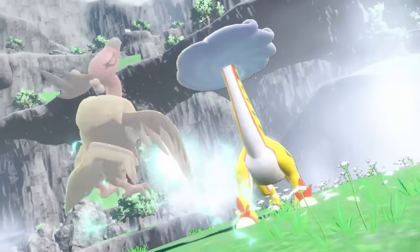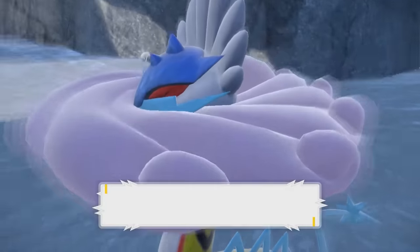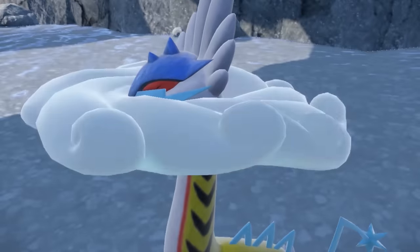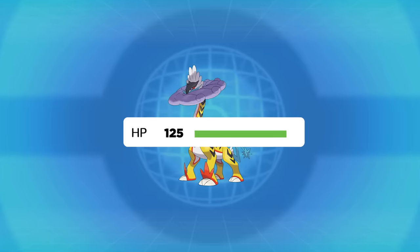There's a brand new Raikou on the block, and it's pretty wild. With the release of the Indigo Disk DLC, we now have access to the new Paradox Raikou form, Raging Bolt. This thing is an absolutely insane new Electric and Dragon type Pokemon, with a base 137 Special Attack and 125 HP.